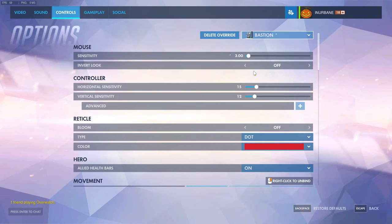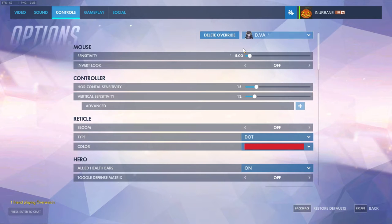Bastion — you've got to be accurate. You don't want to be flying all over the place or you're going to be missing a lot. He doesn't have any additional settings below, so I keep him at 3. D.Va does have to move around quite a lot and you want to be able to turn fast, so I have her set at 5. I keep Genji set at 9 — he has to turn around really fast and you've got to be able to move fast as Genji.